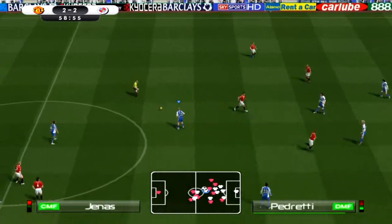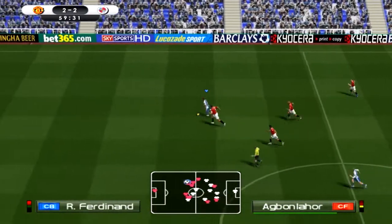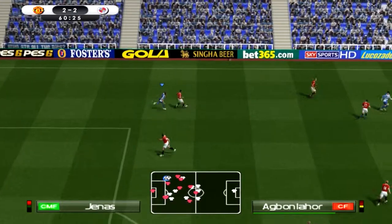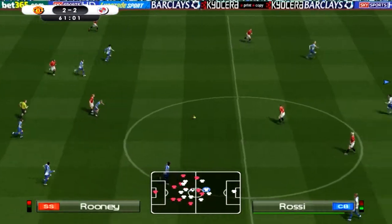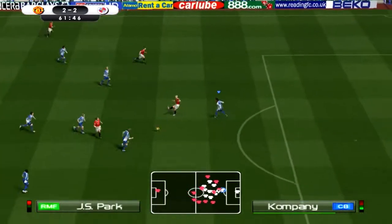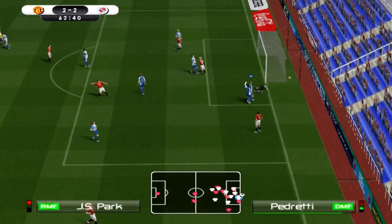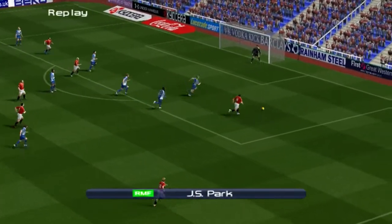I don't know how we held on there. Agbonahor is trying to get the better of Ferdinand and he can't do that. Ferdinand's getting about a bit in this game — this is insanity. And it's Smith — we've got to get back. You know what, I'm thinking of pushing another man back and maybe making a back four here instead, because I don't know how much longer we're going to hold on.